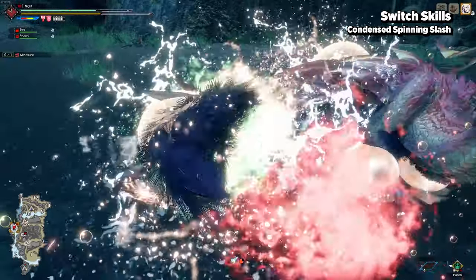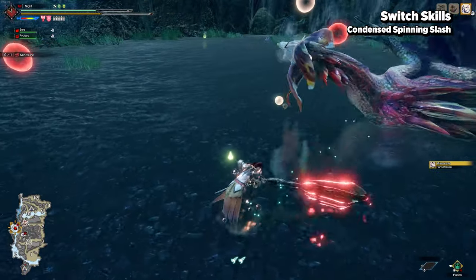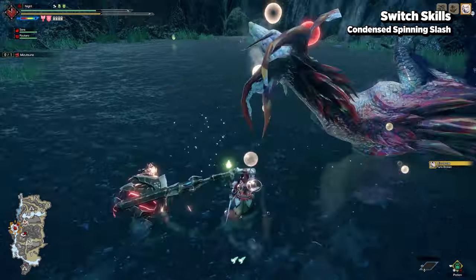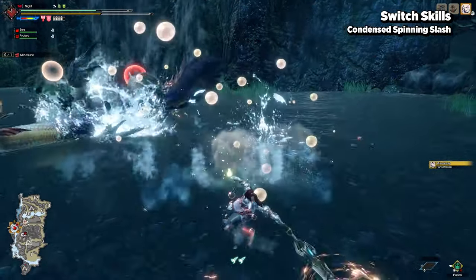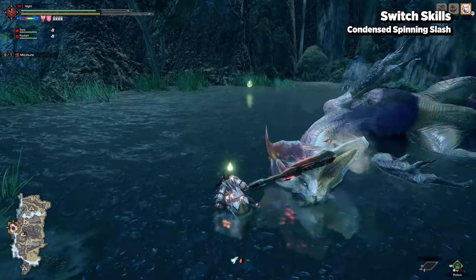With this switch skill, you basically want to stay in axe mode for as long as possible using your normal and special attacks, as AED and UED are highly discouraged — sheathing or any actions that morph back into sword mode will automatically exit you out of axe boost.